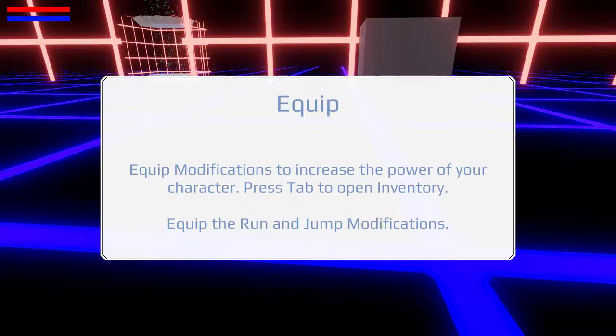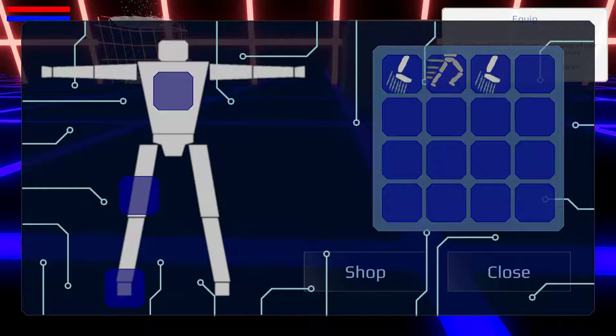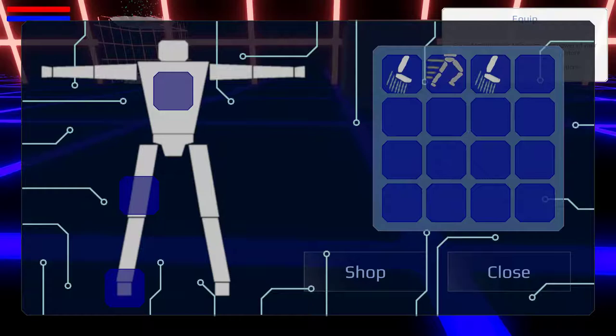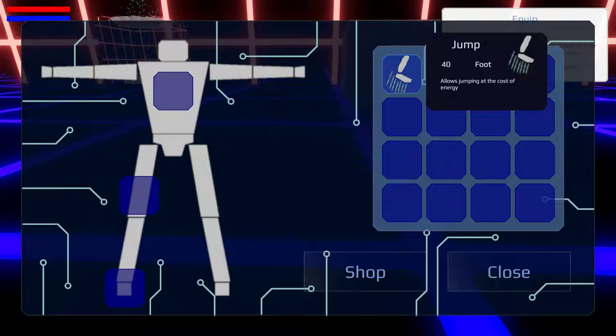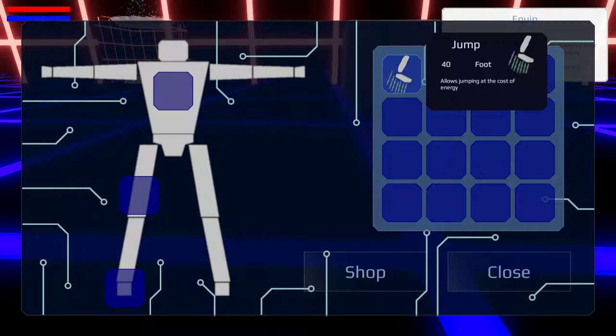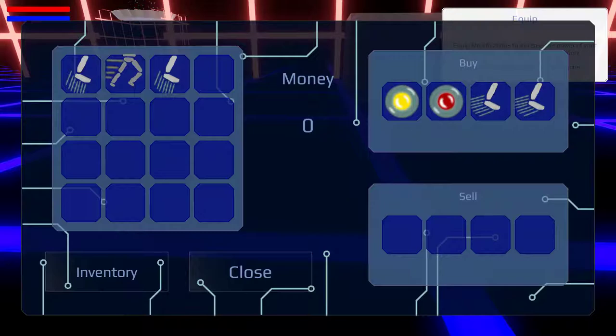Equip modifications to increase the power of your character. Press Tab to open the inventory. Equip the run and jump modifications. Pressing Tab. This is us, I presume. It allows jumping at the cost of energy. Power legs allow increased movement speed at the cost of energy. And then this is jump again. Equip to increase. Shop.